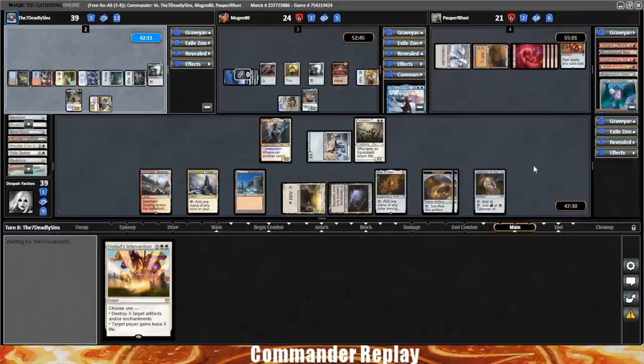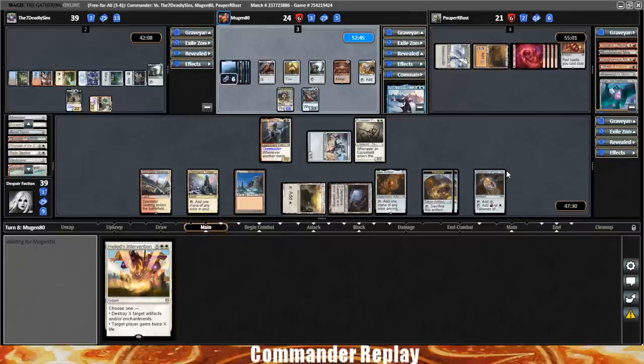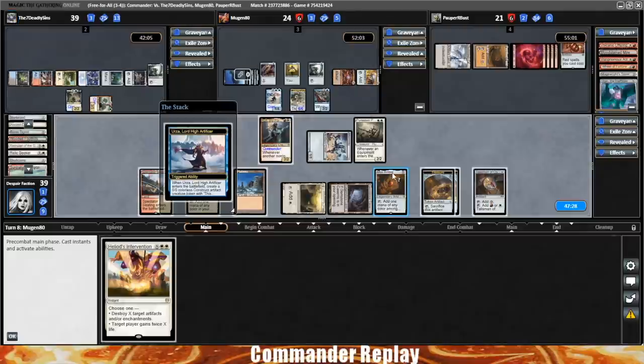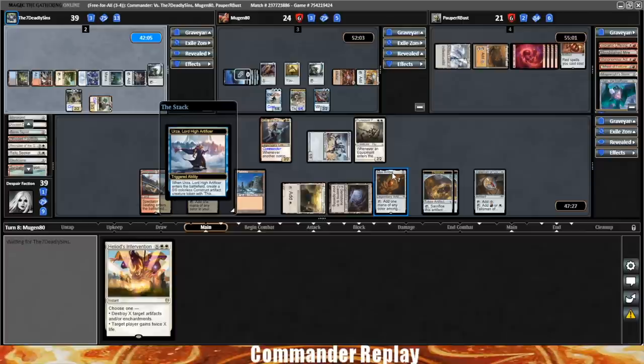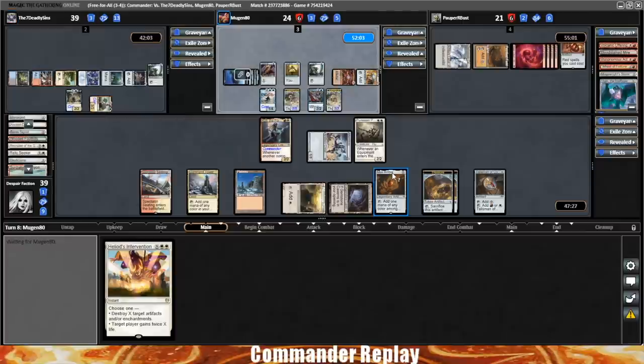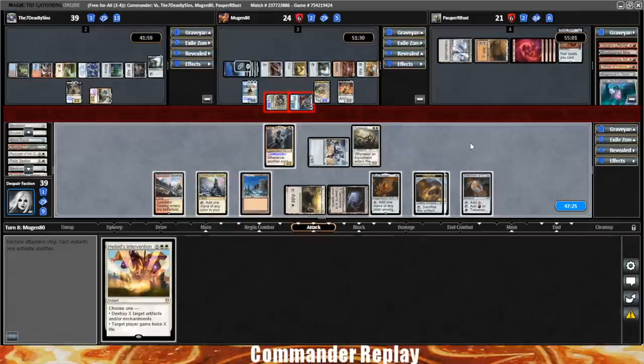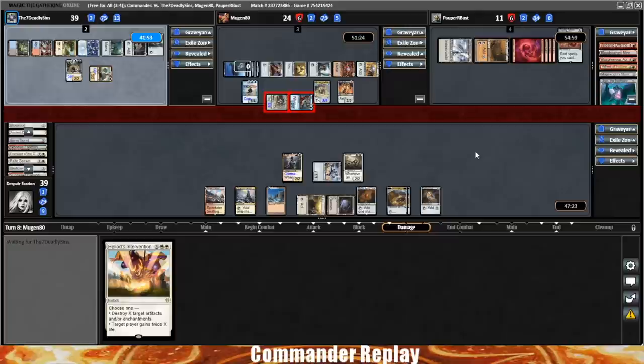Tapping out for Urza — Urza coming back, gonna make another Construct. They keep making Constructs every time they recast it. Seven-seven into play, those are pretty good. Foundry Inspector. Ten damage over to Stark — they're getting low, down to eleven. Oh, Memory Jar! Do they use it this turn? Probably not because they have one land. We might be able to get to a Sabrina's Reclamation.